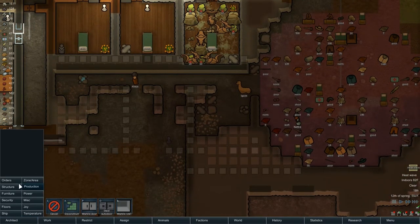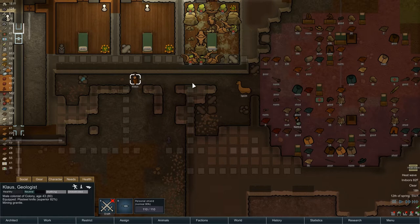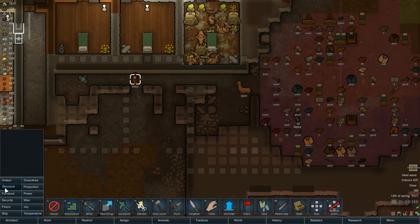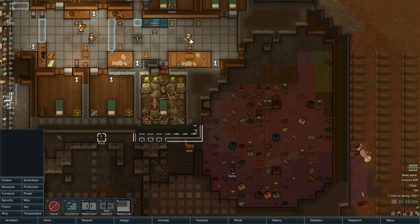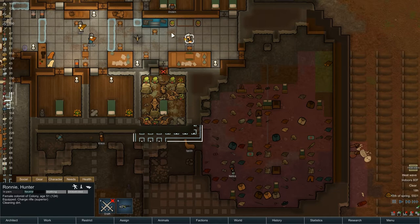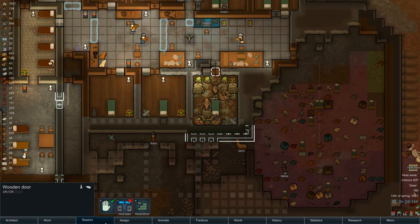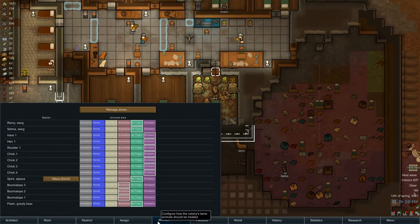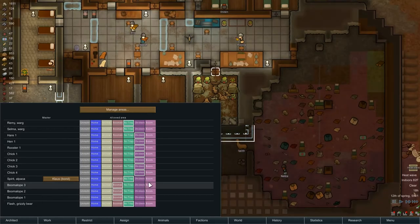It starts with Klaus building me a pathway here, because we need to fill this in with marble wall. Who else is in the area? Ronnie's cleaning. Ronnie's got the charge rifle, so I need her available for when the boomalopes come in to say hi. So we're going to assign a new animal area, we're going to rename it — Boom — and close.